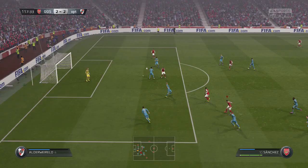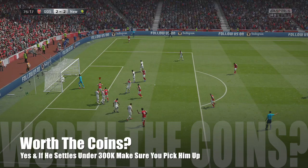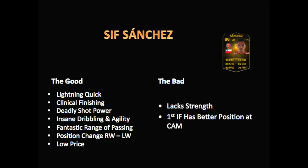Is he worth the coins? I would say definitely, because he's going to be super, super cheap. So let's review overall: he's lightning quick, his finishing is absolutely amazing — so clinical. Shot power is decent, amazing dribbling and agility, curve is fantastic, passing is absolutely awesome. The position change is good news from right wing to left wing, and he has such a low price due to being in Team of the Week packs. The things I don't like are his strength — he's not the strongest — and his first InForm has a better position being a central card than this one, unfortunately.